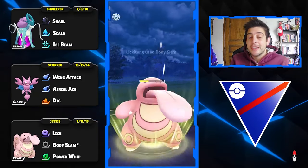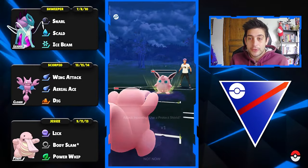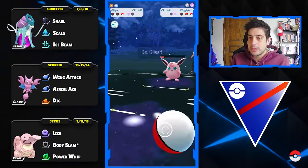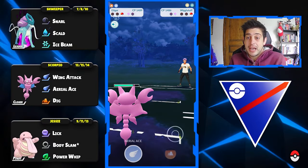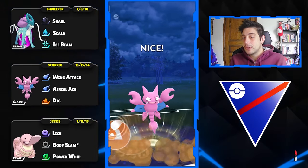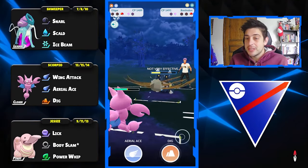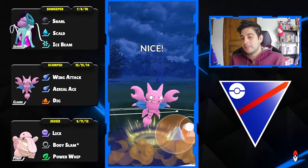Icy Wind is a move that was added to Wigglytuff this season, and of course this Pokemon is gonna use it. Wigglytuff is looking pretty strong with Hyper Voice and Icy Wind in combination with Charm as its fast attack. But hopefully it goes down and right after we will be met with a Beedrill, which is pretty much great news for us since we can easily destroy it with a simple Dig.